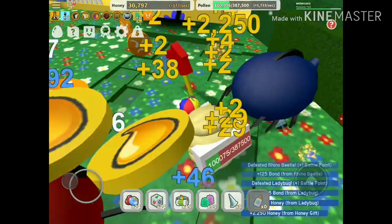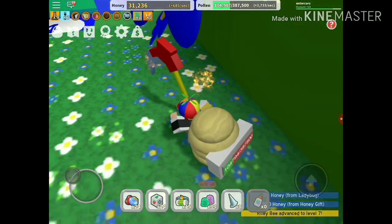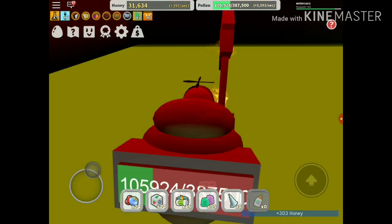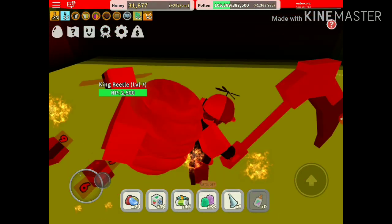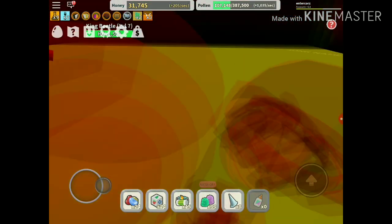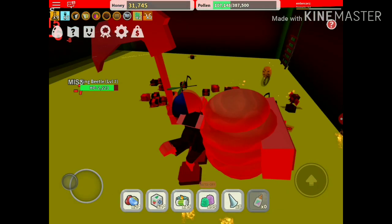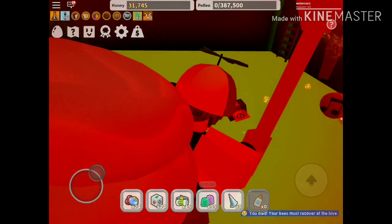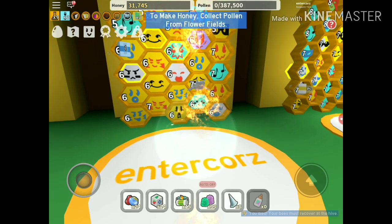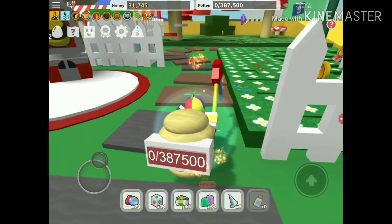Collect these rage tokens because those rage tokens are really important. The boss is right in here. Now I'm going to dodge it really well. Why is this thing invisible? I hate the parachute. My bees are wrecking it. I don't recommend new players to go here.